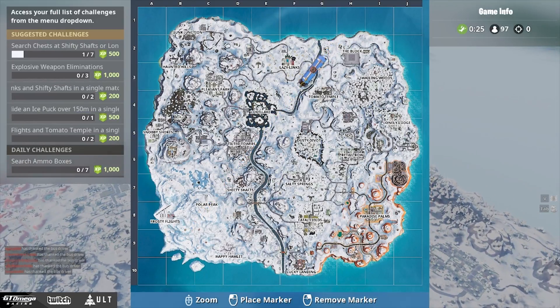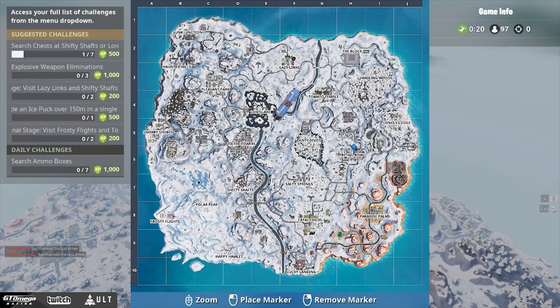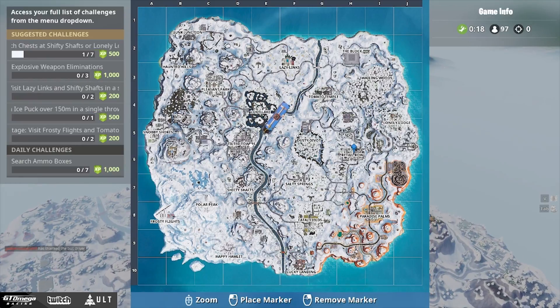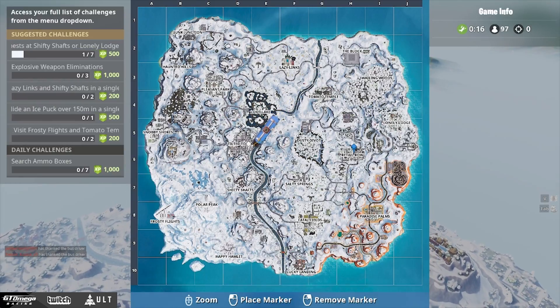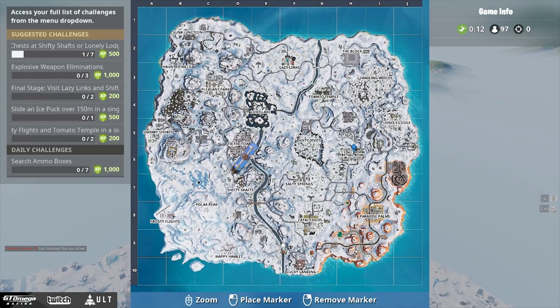If you want to drop somewhere where you're going to fight a lot of people, always choose Tilted or Retail, because these are pretty big spots in the middle of the map. But if you're trying to drop somewhere discreet where you don't have to take many fights and can get loot, consider off-map locations.